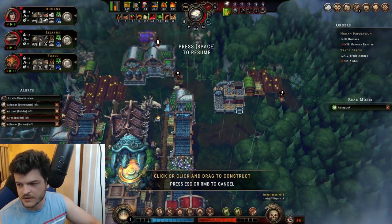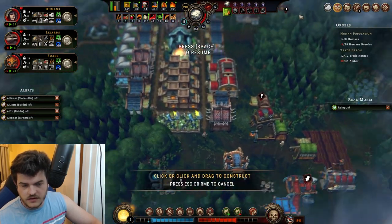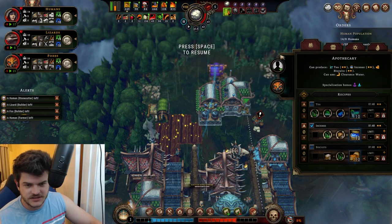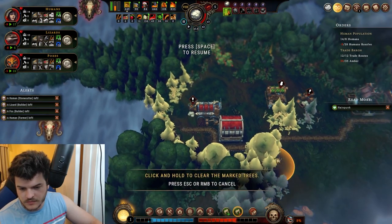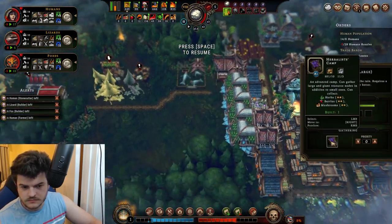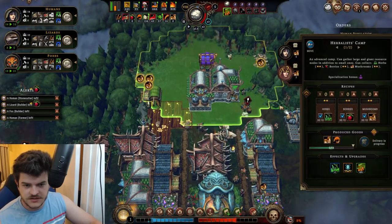Stonecutter, builder, and builder — okay, so we've got a lot of people here. We're going to put all you guys here. We'll put two of you guys here. I want you guys to pop through here now. Human farmer left. Herbalist camp would probably be pretty neat up here, especially since this herbalist is still working so hard.